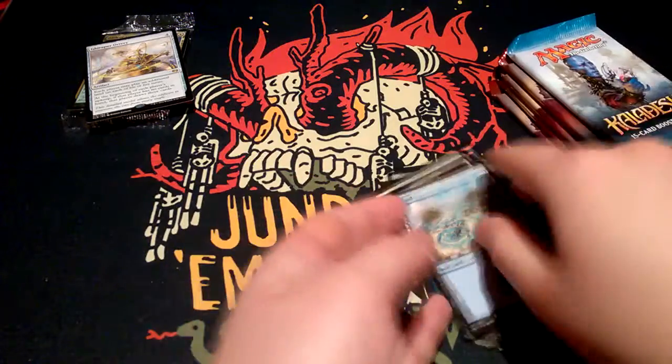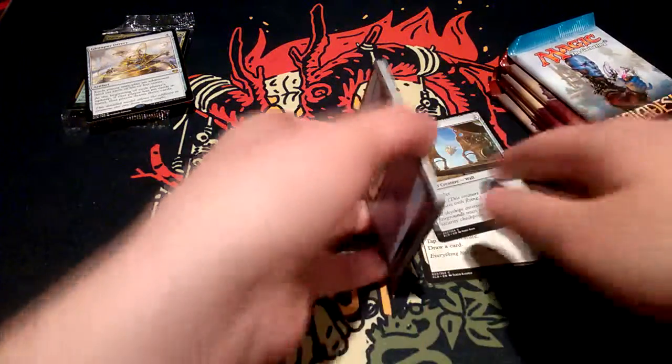I have an island and a construct token. This can go to the side.